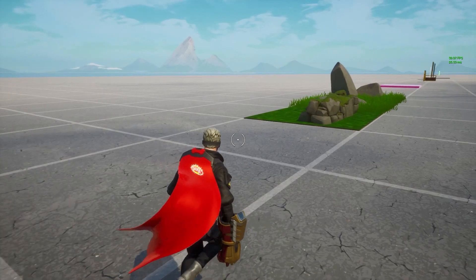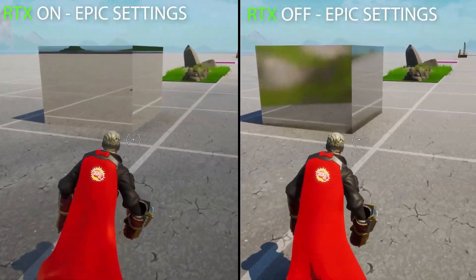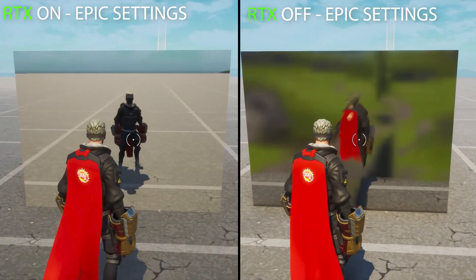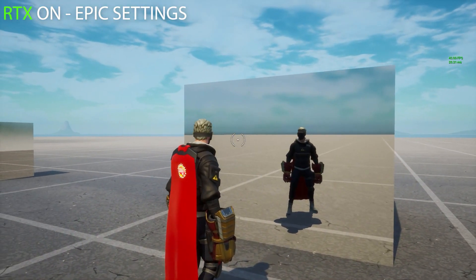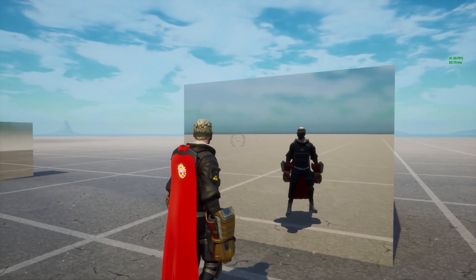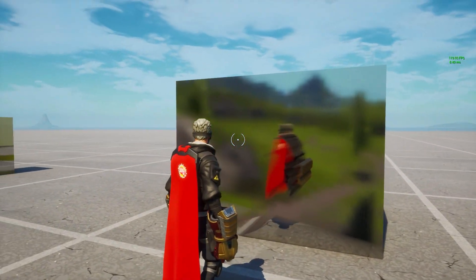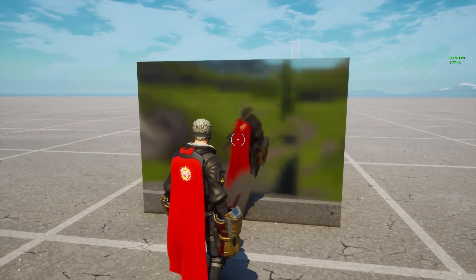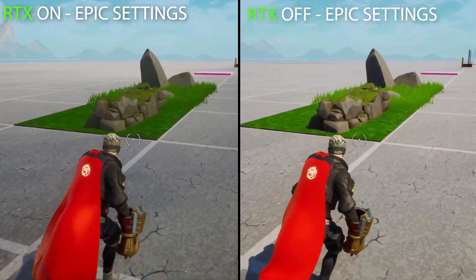The clear winner in the materials category is definitely reflections, or everything that can reflect. You can see this best if you go into the creative galleries and look for the cube gallery, take out the mirrored cube, and see how good the reflection is. With RTX, it is a clear one-to-one image — an exact copy of what is in front of the mirror. But with normal epic settings without ray tracing, it's a very blurry, noisy image, and it's not even a real reflection — it's some kind of image put into the reflection bubble.